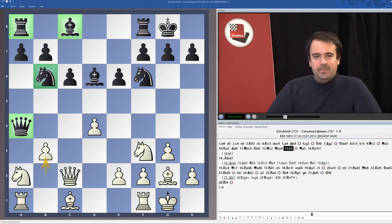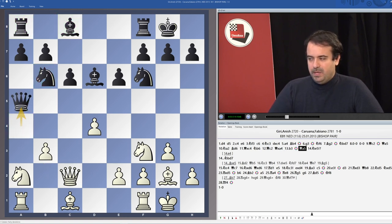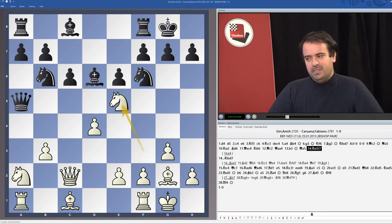The Black pieces are definitely underdeveloped and it's clear that White's initiative is excellent. He has the possibility of playing e4 next, but this is not the only possibility, and Anish Giri showed it after Qa5. He could have played e4 — e4 was a strong move — but he played Ne5, which is very interesting as well.